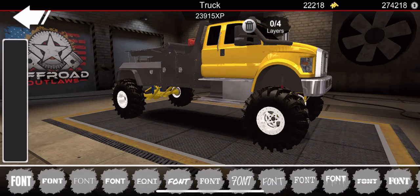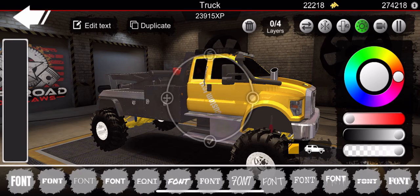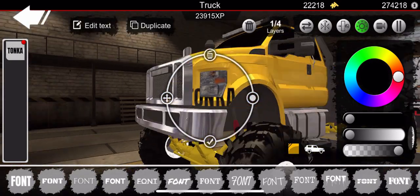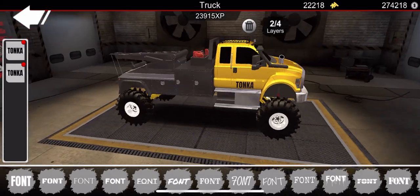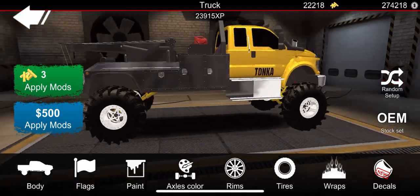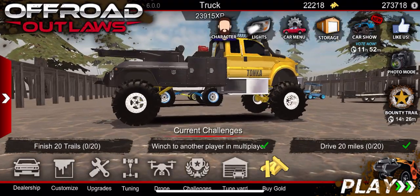The only thing left is adding some writing on the side of the truck. Since it's yellow, I want to put 'Tonka' on the side — big Tonka truck is what we got going on here. We'll duplicate that and stick it right there — that'll be the nickname for this truck. And there we go, the big Tonka truck mud build is looking very good and we're ready to go out and drive it.